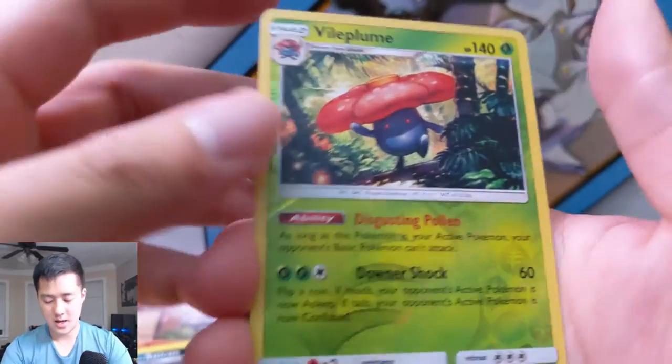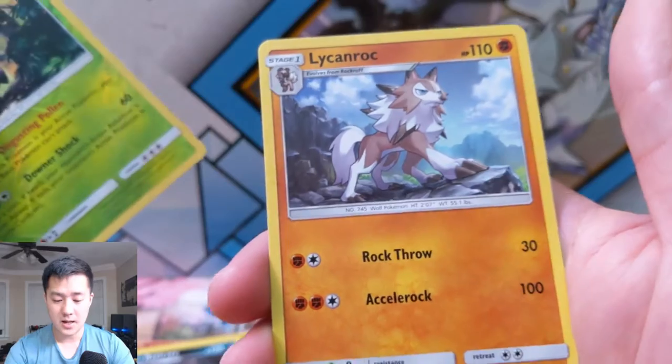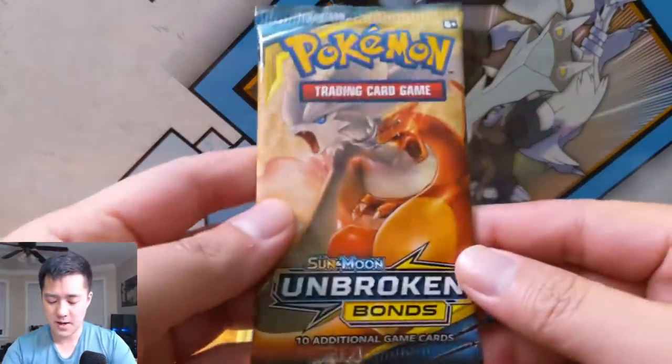A reverse foil — pretty sure this is like a holo — nice, and then a Licken Rock. Okay, so Burning Shadows: not so good. However, let's move on to, in my opinion, the main course of this video — Unbroken Bonds.